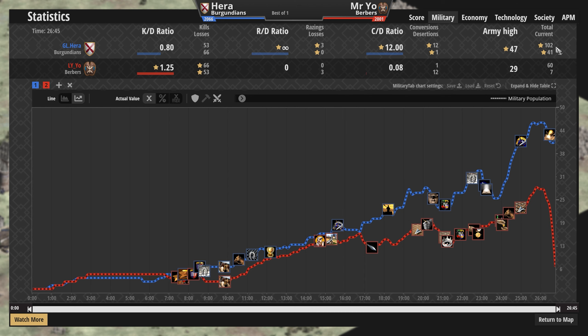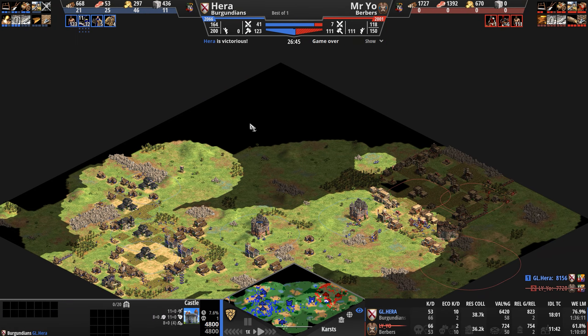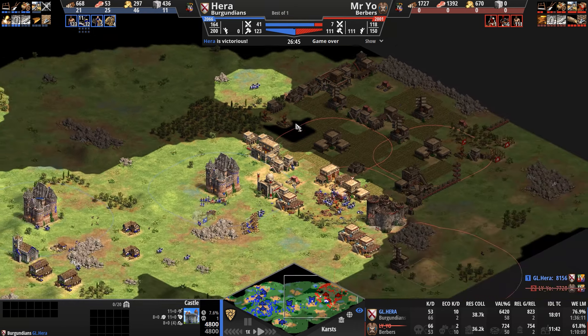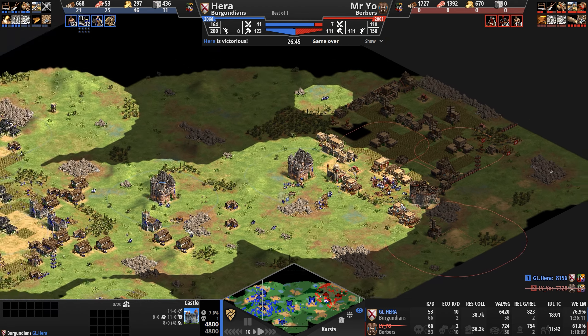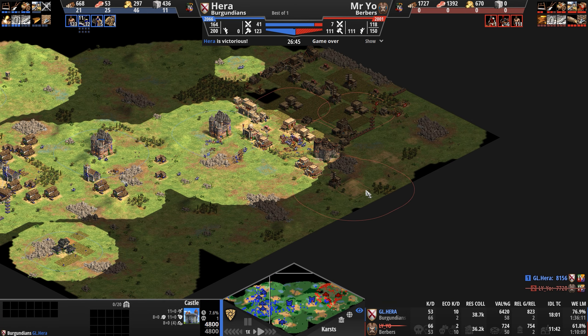Look at the total armies: 102 melee cavalry to 60 ranged cavalry, razing 3 to 0. It's not like Hera was doing an active job exploring around the map either — he sends a few Paladins this way, but Hera himself wasn't really interested in doing a lot of extra-curricular scouting activities. He hasn't even seen this castle, which is very interesting.